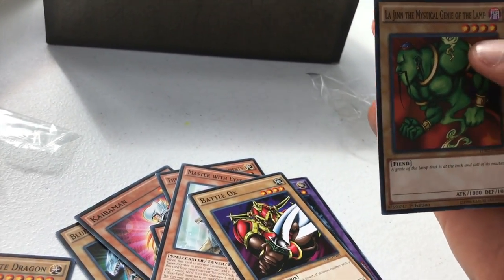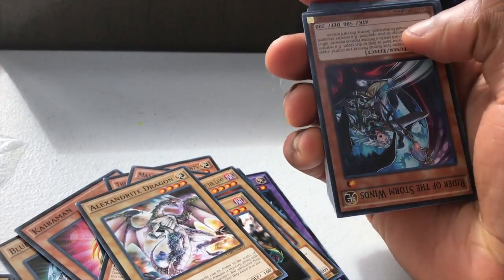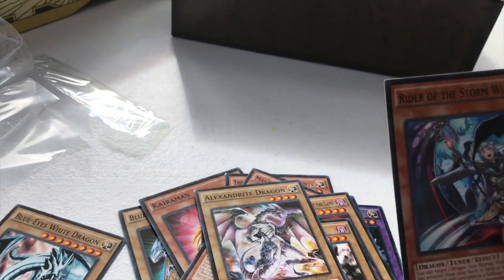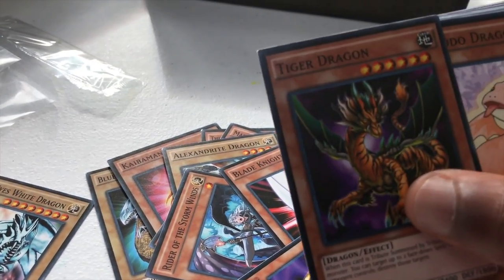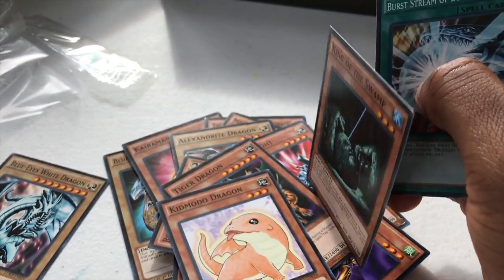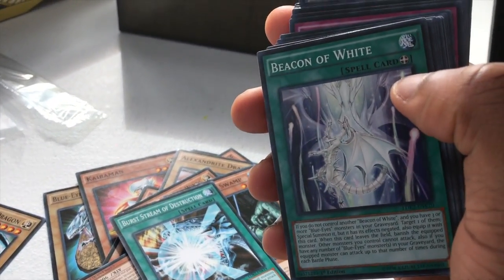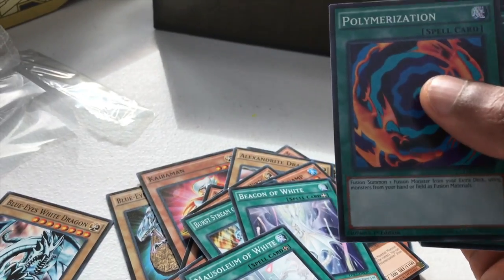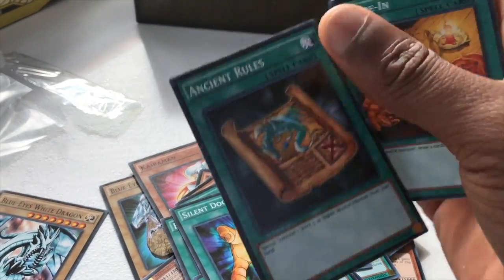Battle Ox, Lajin, Horse Raider, Alexandrite Dragon, Rider of the Storm Winds — dragon tuner, not bad. Blade Knight, Ancient Lamp, Tiger Dragon, Kimoto Dragon, King of the Swamps — really solid card. Burst Stream of Destruction — really good spell when you're running Blue Eyes. Beacon of White, Mausoleum of White — everything is White and Eyes of Blue. Polymerization, Enemy Controller, Shrink, Silent Doom, Ancient Rule, Trade-in.